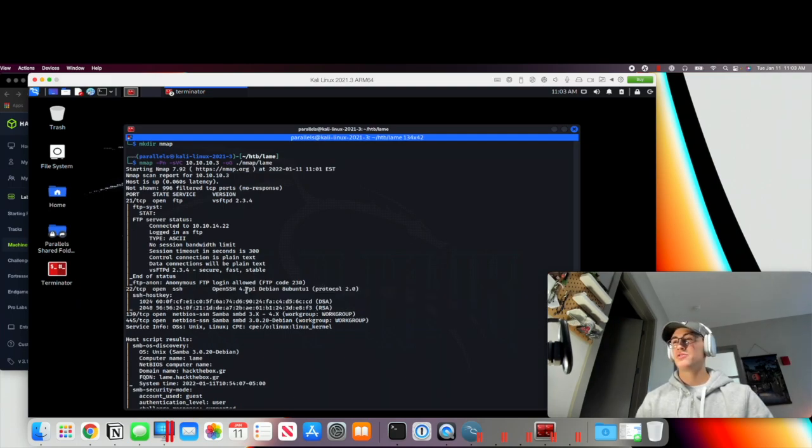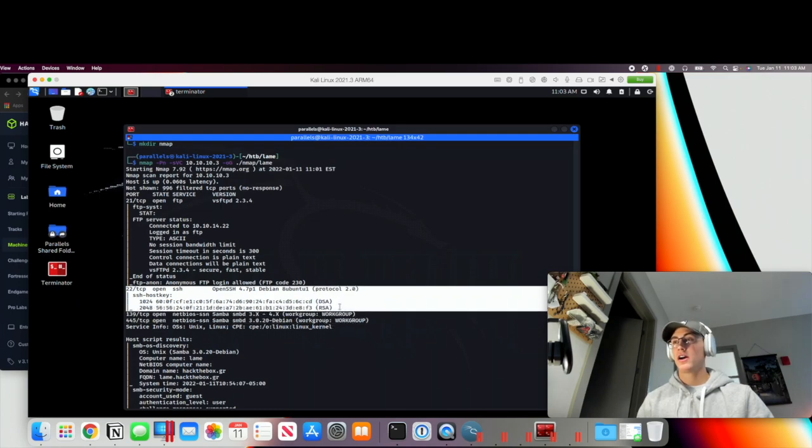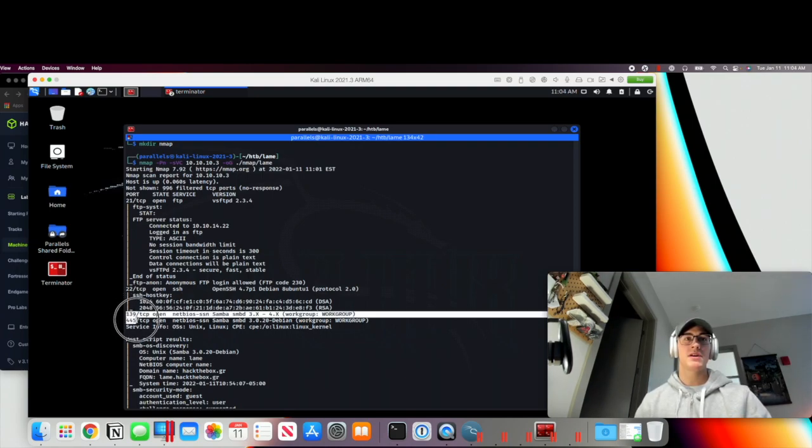SSH is one thing to keep in mind. We could potentially use it for privilege escalation. SSH usually isn't our first attack vector since it doesn't seem like there's anywhere we could really scrape credentials from. So maybe this could be a last-ditch effort — brute force credentials into SSH or use it for privilege escalation. We'll set SSH to the side.